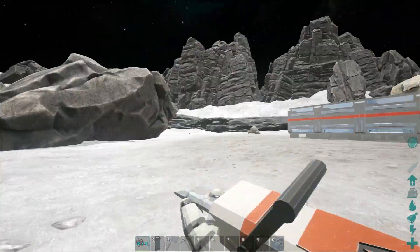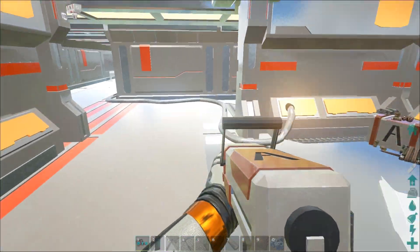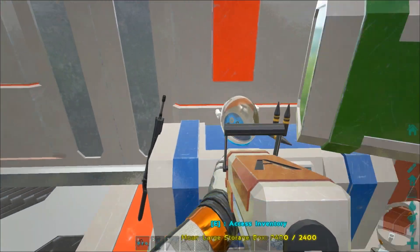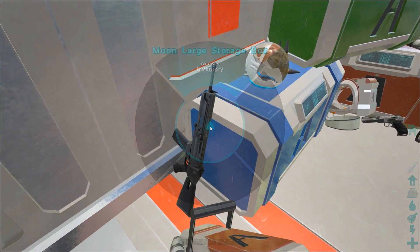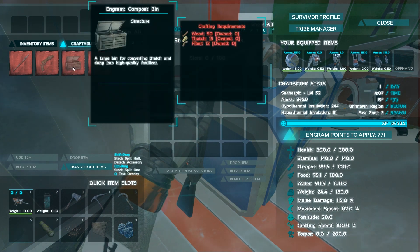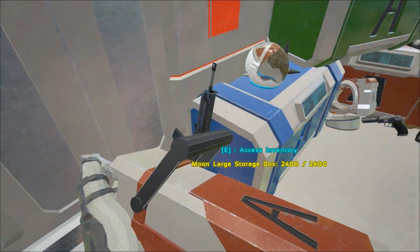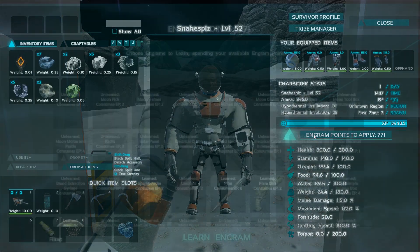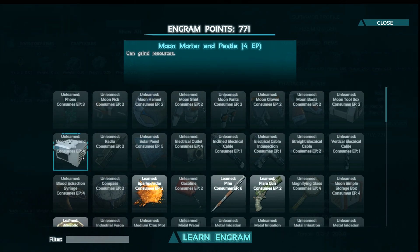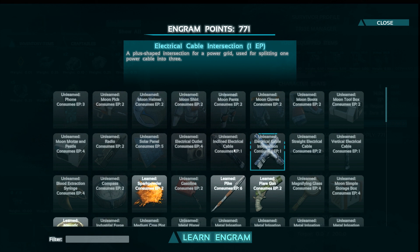I'm so confused right now. What's in here? Can I get anything in here? I mean, I know I've already been in here. I want to sit on the moon bench! Is that a gun? I want a gun. So craftables — we got to craft... Why do I need a pike? And why do I need a flare gun? I don't think these are the right things. I have no idea what's going on. I should look at my engrams and see what we can get.